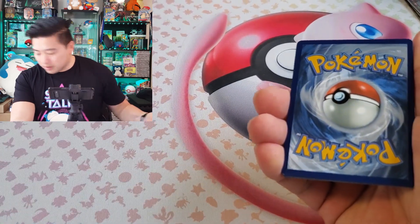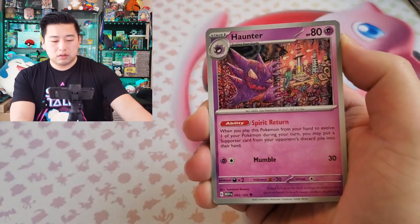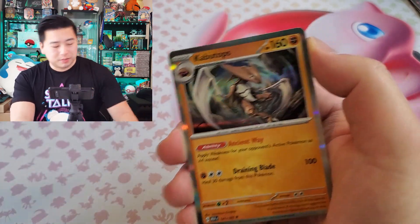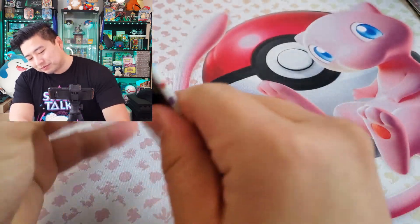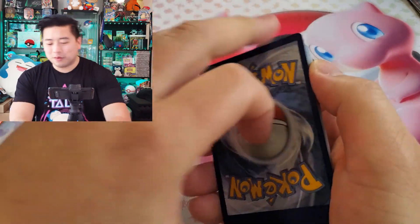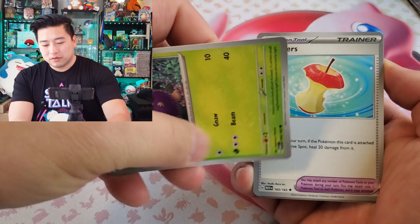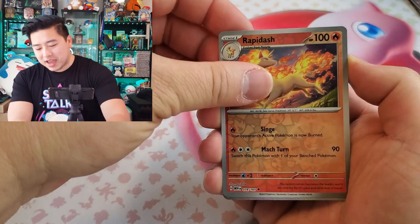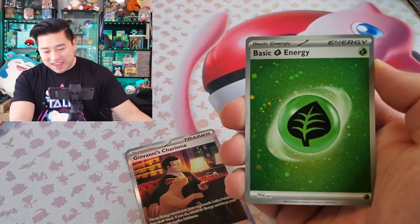Six more packs — can we get some stuff today? Sandshrew, Seel, Haunter, Hitmonlee, Wartortle, Koffing reverse, Venomoth reverse, and Kabutos. Nothing out of the reverse holographic slots, so no secret rares, gold cards, or character illustration rares yet. Rattata, Raticate, Squirtle, Lickitung.